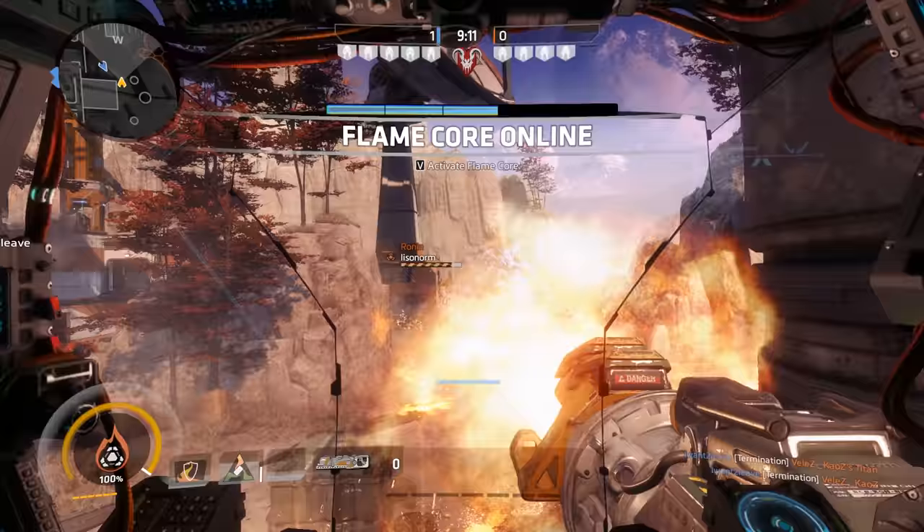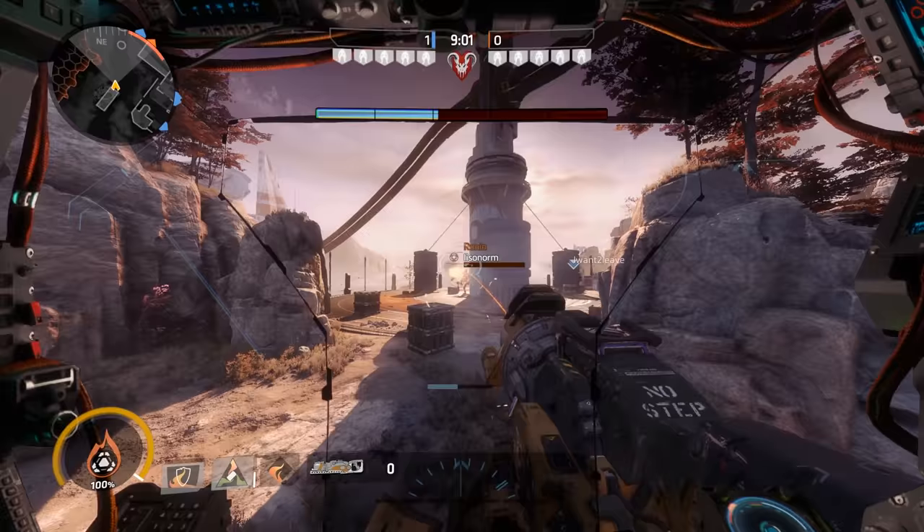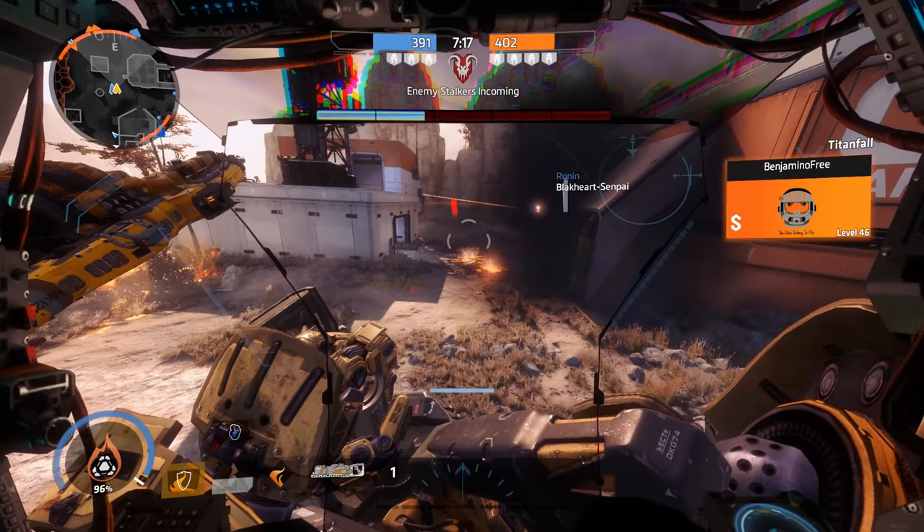To be real, you use your primary for pretty much one thing and one thing only, and that is to light your traps on fire. Sure, you can also use it to kill pilots and engage fights, but at the same time you can use Firewall to engage titans and block their escapes. The same goes for pilots, and if both come too close you can just use your flame shield. So why would you use Wildfire Launcher?